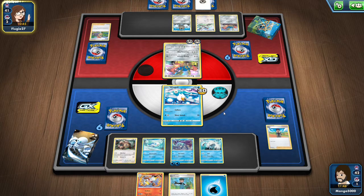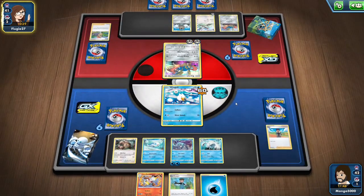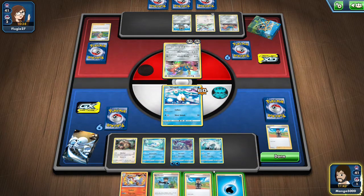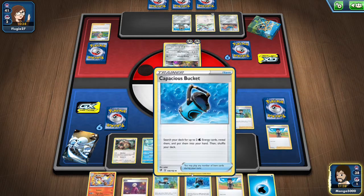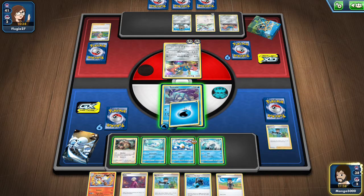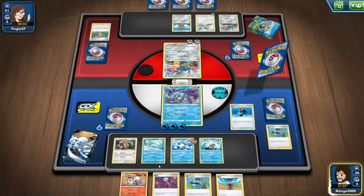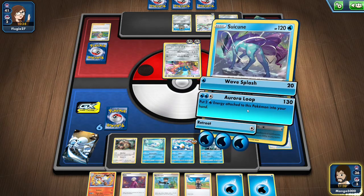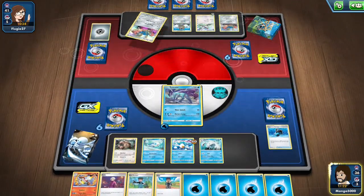Hopefully he didn't draw a third energy card. He plays it on Tranquil instead. So we're gonna play Bird Keeper, we get Suicune, we attach an energy, we'll play Capricious Bucket, grab some more energies, and then we'll take out one Zacian. Good start.